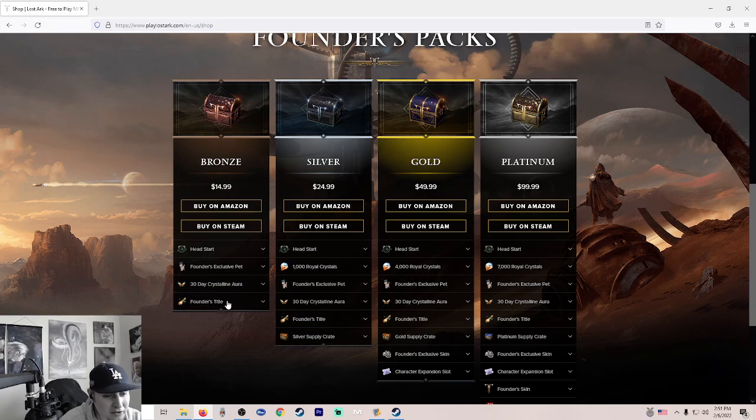You're also going to get the Founders Title with all these different packs, and you're going to get the 30-Day Crystalline Aura, which is basically a premium that's going to give you increased leveling experience and bonuses to various life skills and stuff like that.